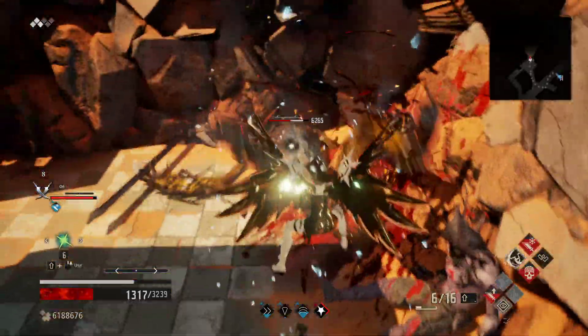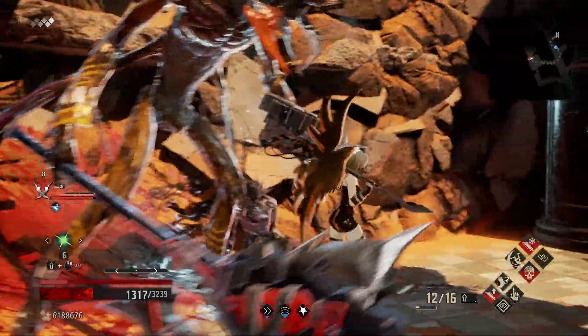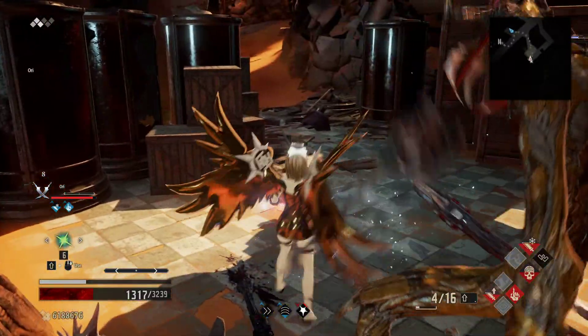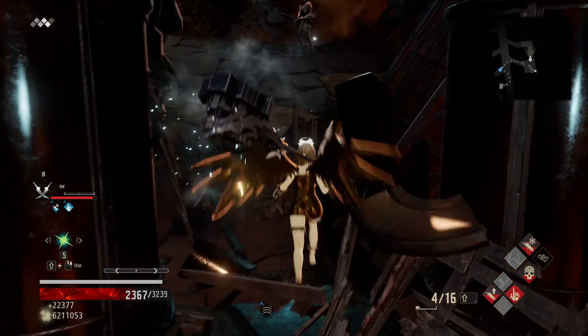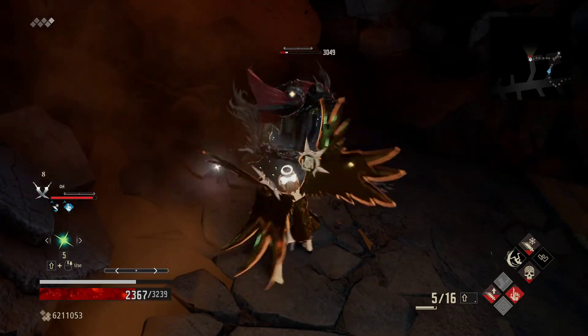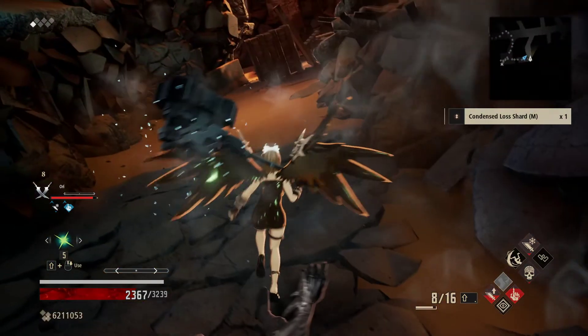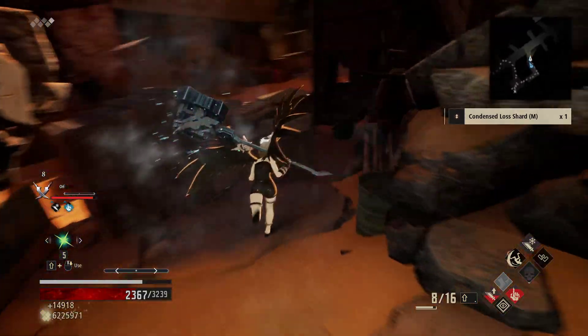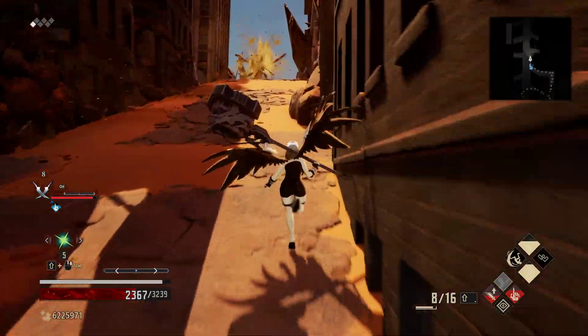We'll just go ahead and charge him down. Very simple, very straightforward, but definitely better than other options. The charge is quicker than our actual attacks and quicker than all the other things we have to compare against.